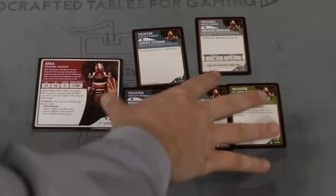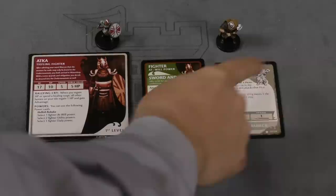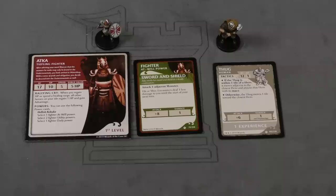In this case it says attack an adjacent monster. So let's say Akka is going to attack this thug using sword and shield. Roll a die — she rolls a 15. 15 plus 8 is 23. We now compare it to the armor class of the thug, which is 12. 23 is much greater than 12, so then we see how much damage. One damage. The thug is out of the picture. Easy enough.